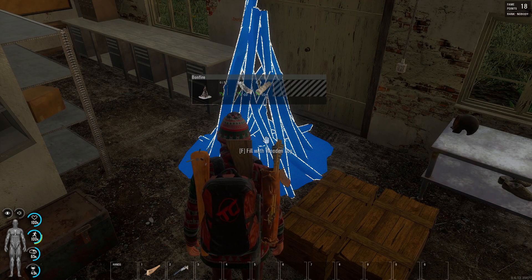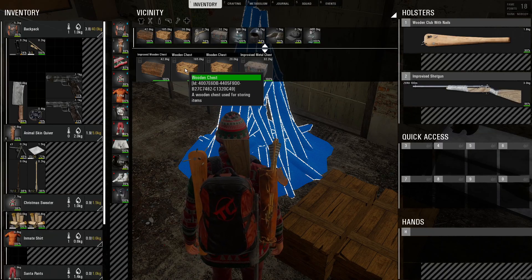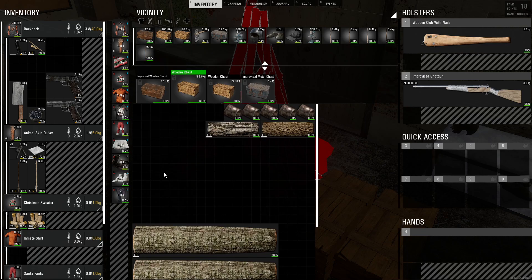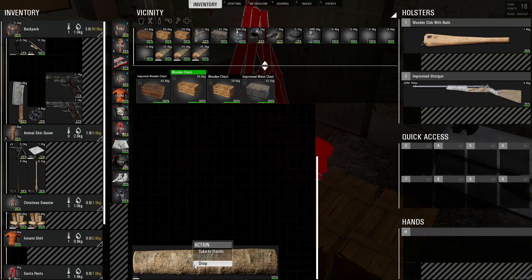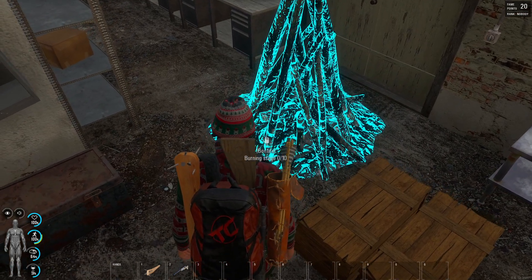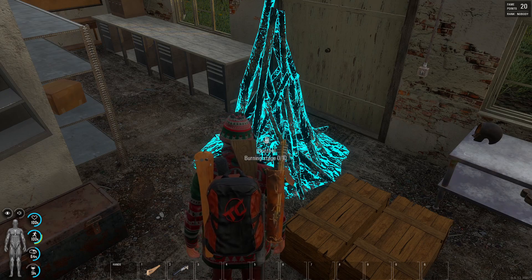We're going to fill it with a rag - you could use paper, you could use clean or dirty rags, rag strips, tinder. Now we're going to open our inventory because I have the wood in one of these chests. We're going to right click and drop all this stuff because we need five large sticks and five large logs.